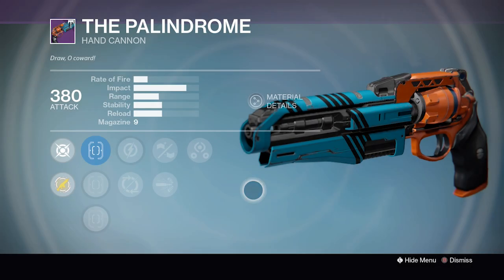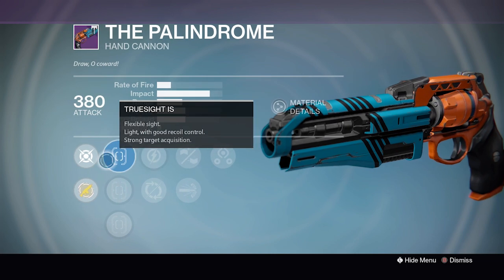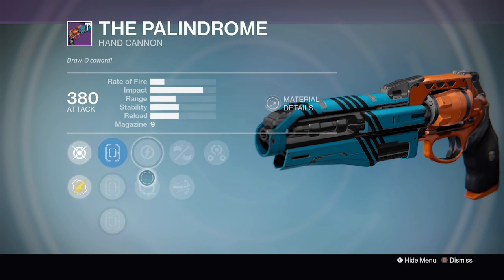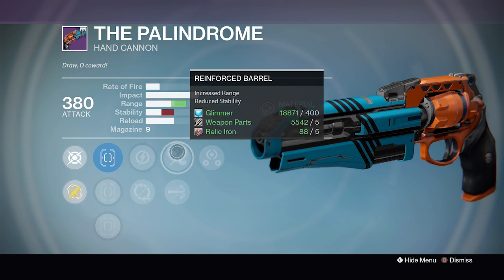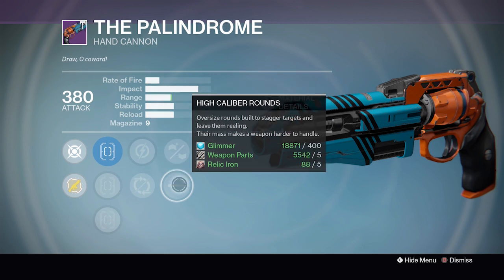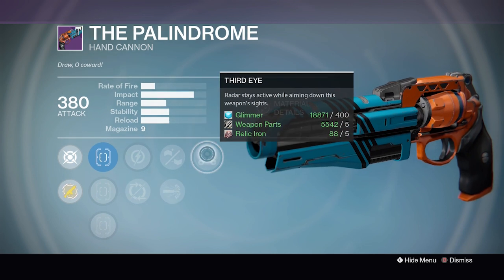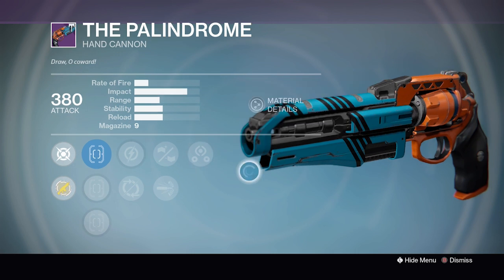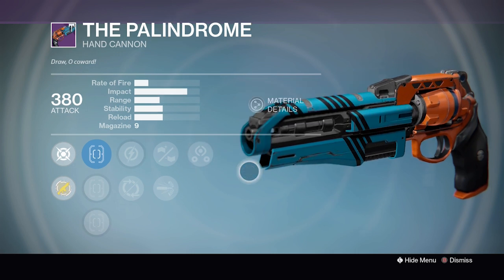The Mighty Palindrome has deflated this week. This week's roll has Truesight, SureShot and Quickdraw IS. We've got Relentless Tracker or Partial Refund. Reinforced Barrel does hit max range but at the cost of stability. We also have High Calibre Rounds and Third Eye — so these perks may interest some folks, but definitely not the god roll that we've been seeing up until now.